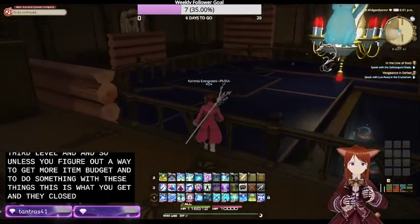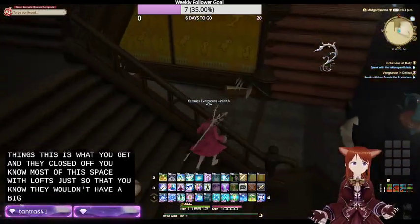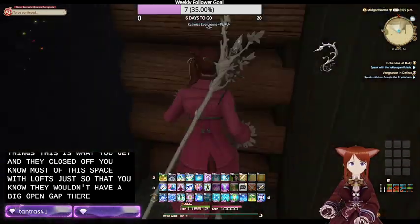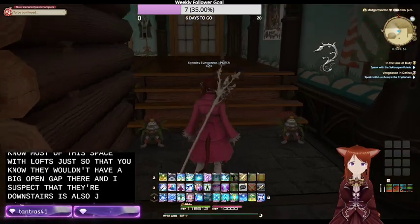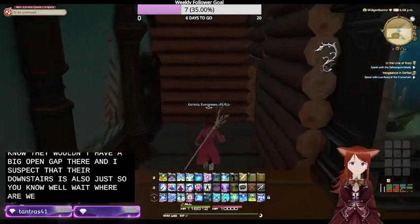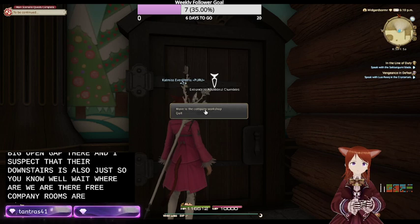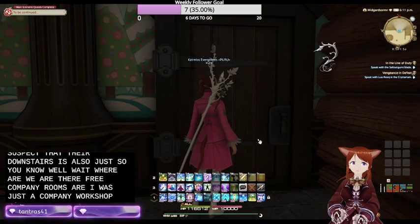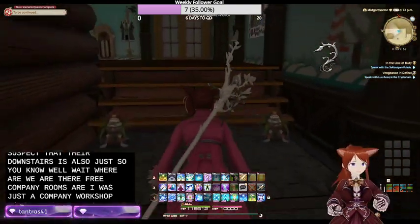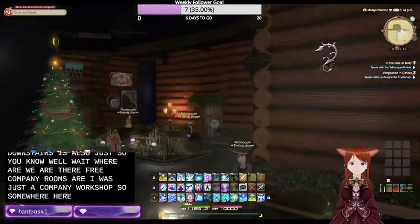They closed off most of this space with lofts just so they wouldn't have a big open gap there. I suspect that their downstairs is also just... wait, where are we? Oh, this is where their free company rooms are - it's just the company workshop. No one has a room here. Somewhere here there's a way through - there we are, we're back here.